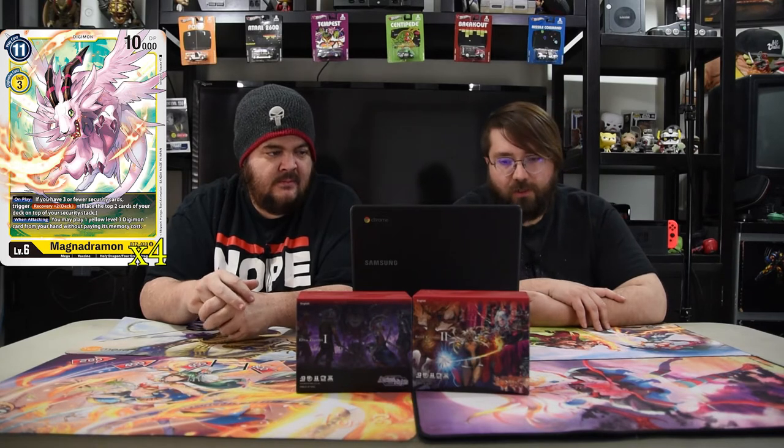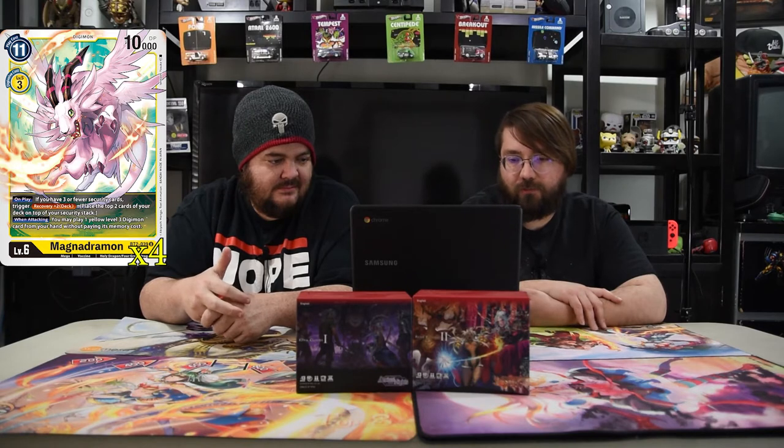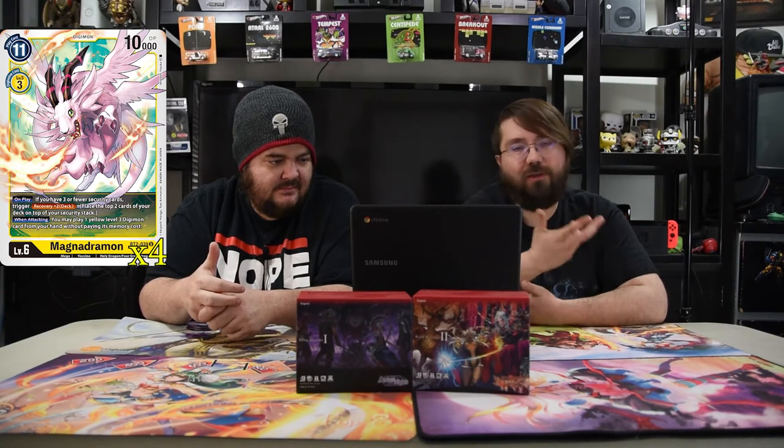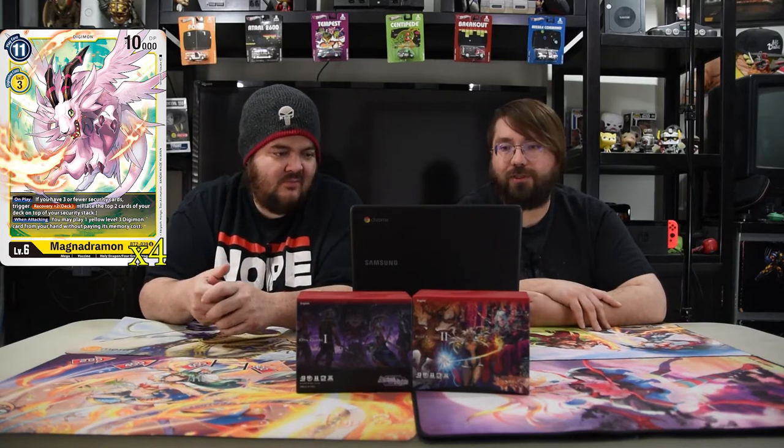Magnodromon is a pretty awesome card. It costs 11 with 10,000 power. On play, if you have three or fewer security cards, trigger recover two — that means you put two back on your security, which is amazing. And then when attacking, you may play one yellow level three Digimon card from your hand without paying the memory cost, though that effect probably won't ever happen. You just want to recover your security.